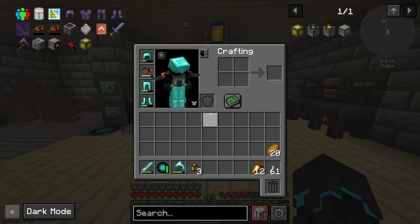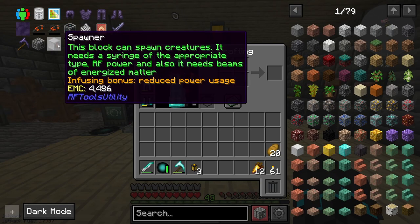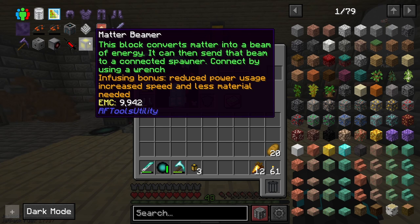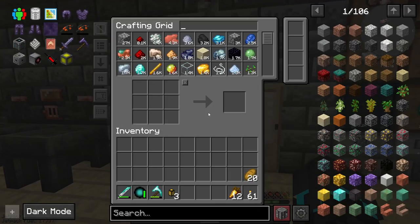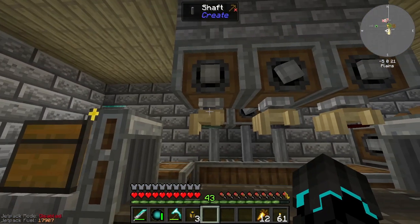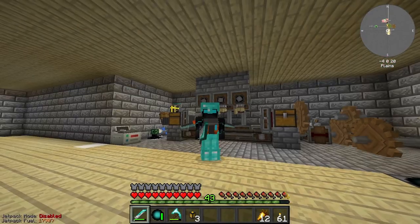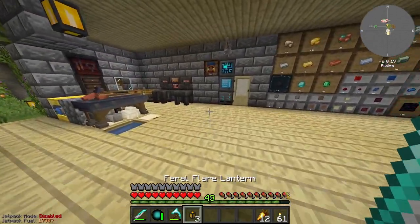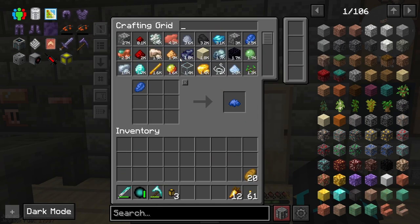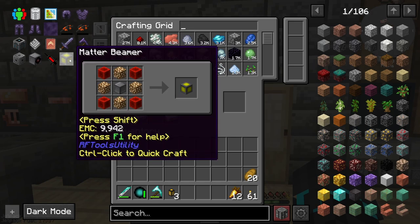Something has caught my interest — this spawner from RF Tools utility. This block can spawn creatures; it needs a syringe of the appropriate type, RF power, and beams of energized matter. And then we have the matter beamer — this block converts matter into a beam of energy and can send that beam to a connected spawner. I'm wondering, if I'm able to make it so that this thing spawns blazes, then use Create with this thing holding my cleaver, would I be able to make a blaze head farm? I think that might be doable — I want to try this.